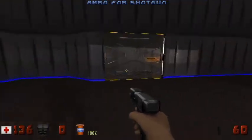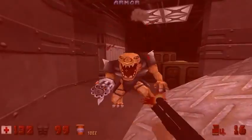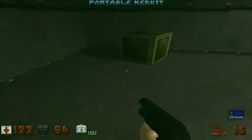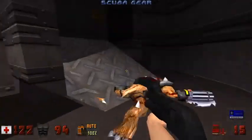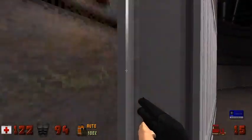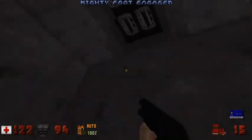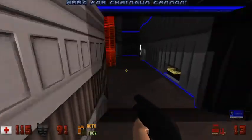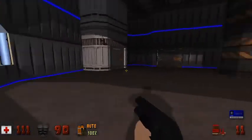Shotgun shells! Now coming up, there are some new enemies here. These things, I think, are called Enforcers. I could be wrong. They basically replace the pig cops, so they are not particularly that strong. They are a bit more deadly than pig cops, only because the pig cops are kinda easier to dodge. These guys have got rapid fire, they can hit you more often, but they are still not too bad to take care of.